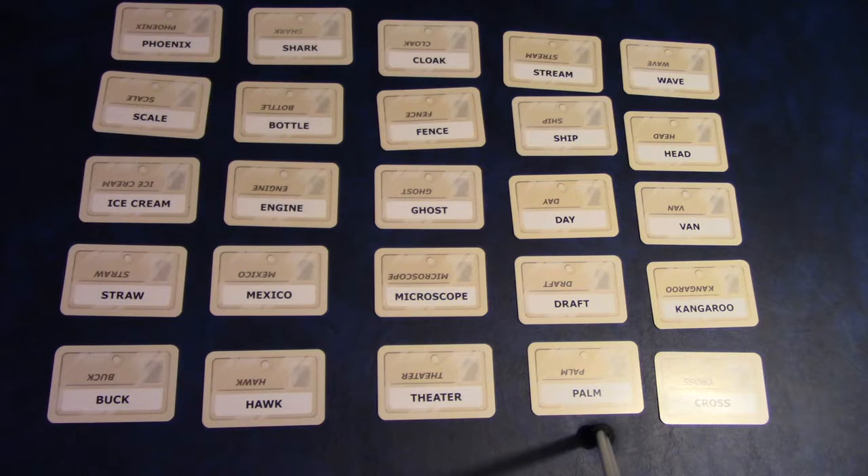You can't say a part of a compound word that's on the table either — so until 'microscope' is covered, you can't use 'micro' or 'scope' as a clue for any other words. When it comes to homonyms, words that sound the same — like 'night' as in day and night, and a knight dressed in armor — are treated as different words.